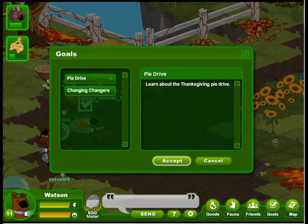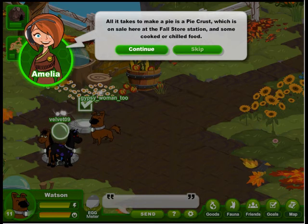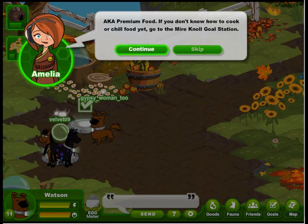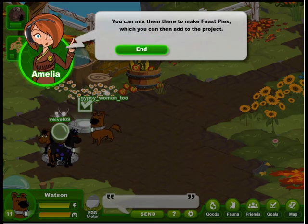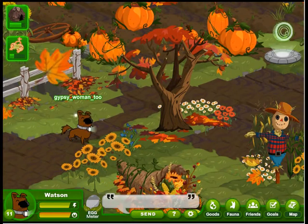Now let's go to the pie drive. Amelia says they're collecting all kinds of pies so all the fauna in the wildernesses can have a big feast. All it takes to make a pie is a pie crust — on sale here in the fall store station — and some cooked or chilled premium foods. If you don't know how to make those, go to the Meyer Knoll station goal. When you've gathered your ingredients, take your pie crust and premium food to the pastry stump and mix them in there to make feast pies. Let's go see where this project is.